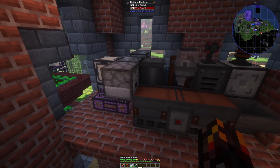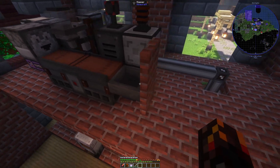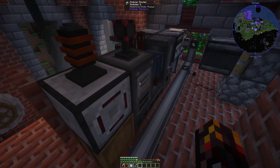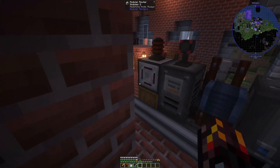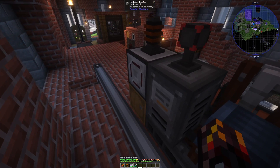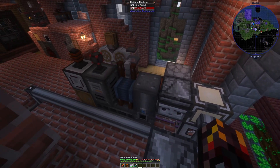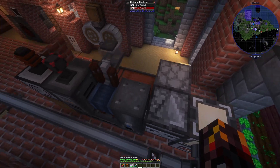Then what we have set up is it goes all the way to the end into a hopper. That hopper's going into a barrel, and then I've just got a modular router to send the plate mould and the DuraPlus sheet back into the pattern provider at the very end of the recipe.